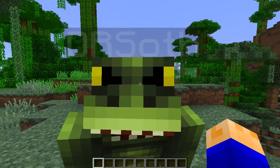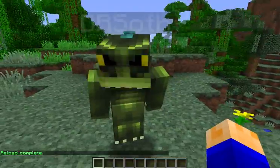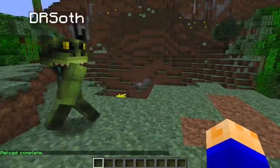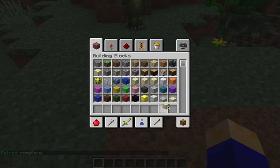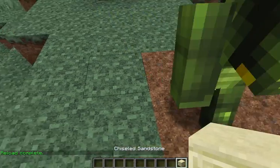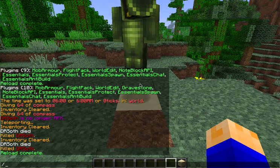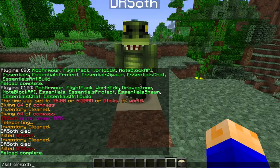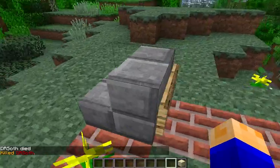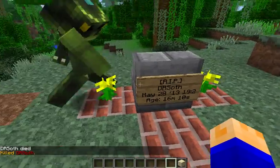We'll go back in. Just stand right on this block right here, buddy — right on that sandstone. Nothing's gonna go bad. Just sit right there. Oh no! Whoa! As you can see, it has bricks and yellow flowers now.